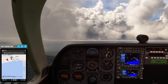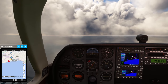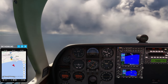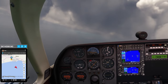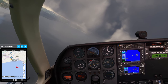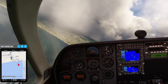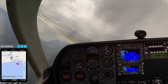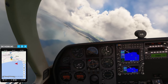Now climb to 3,000 feet AGL, maintain the same heading. All right, going to 3,000. Approaching 3,000. Now fly a complete circle and maintain the exact same altitude. Being very, very careful this time — still 30-degree bank angle, but very, very careful, I assure you.